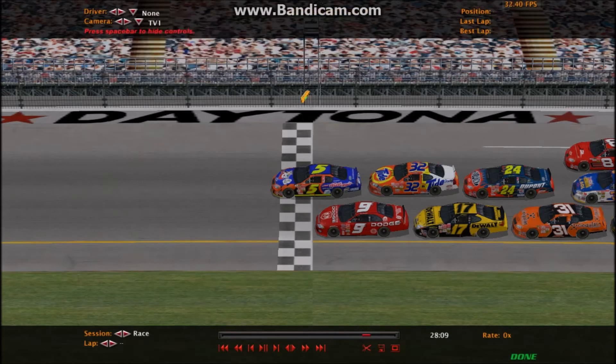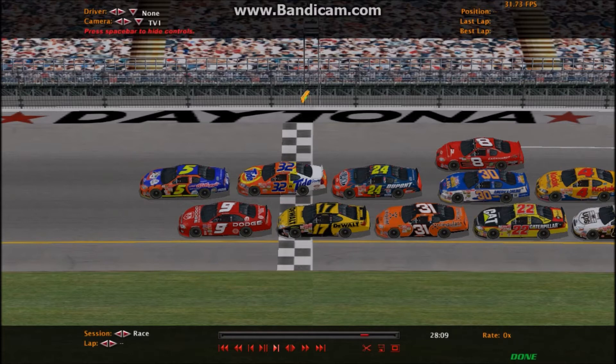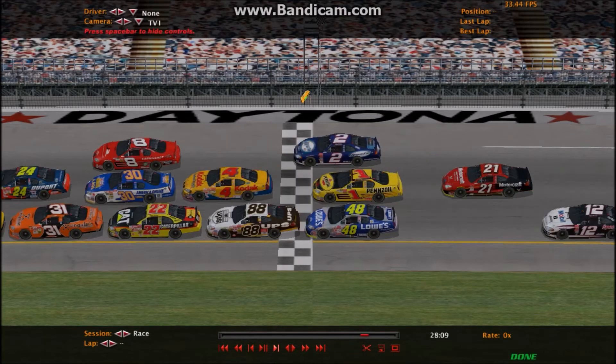You can see everyone else crossing the line — the 32, the 17, the 24, the 31 — look at that, three wide here at the line! Not even sure what position that is, and then another three wide here. That was the Daytona 500! Let's get you down to victory lane and the burnout by Eli Bright.